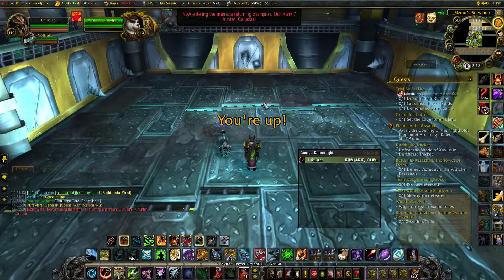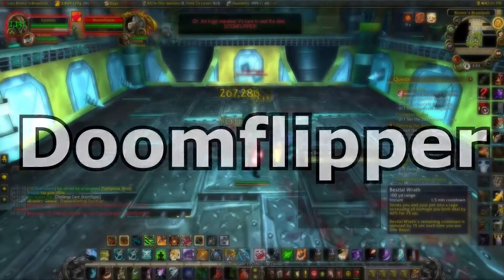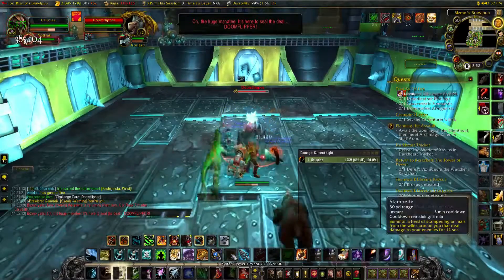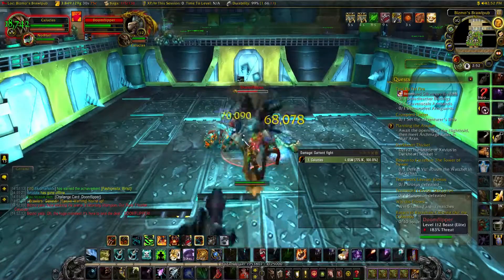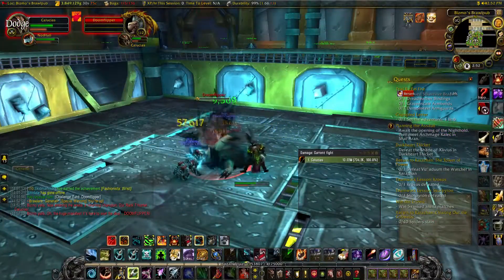Fight number one is Doom Flipper and there's literally nothing special with him — it's just a tank and spank fight. He just does heavy melee damage, that's all. Just kill him, bada bing bada boom, and then he's dead.